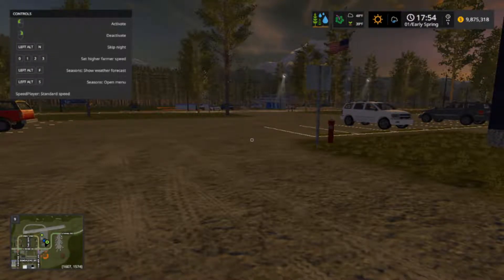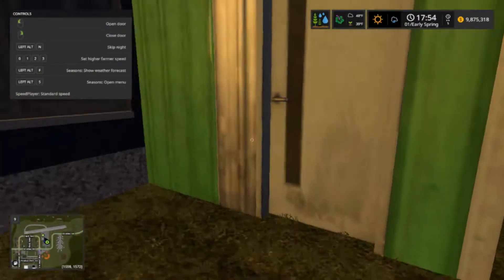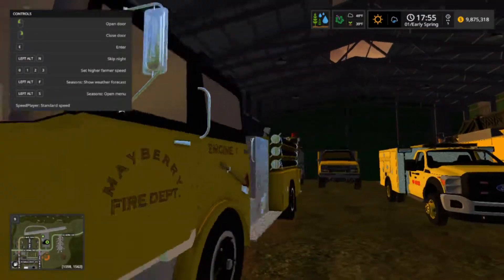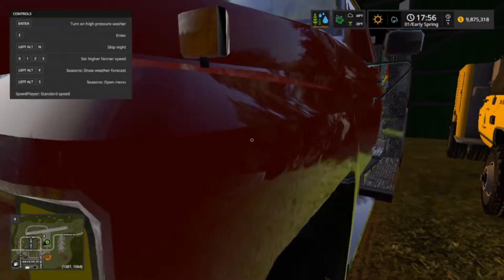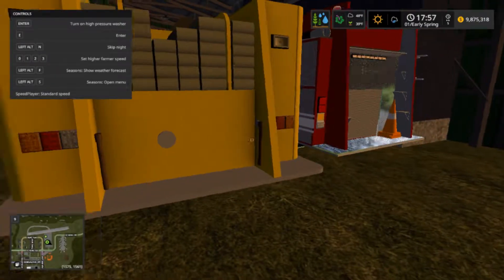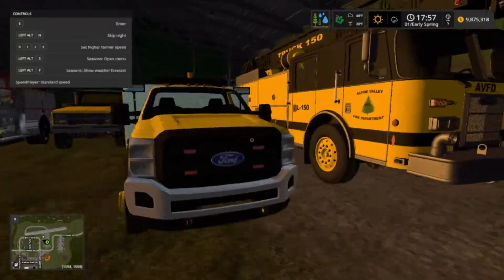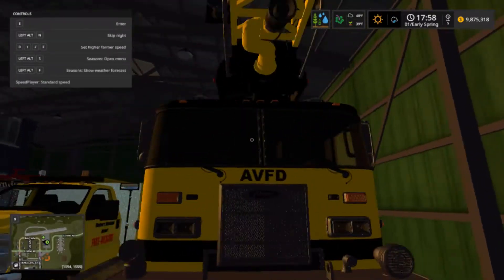Welcome back to another video. Today we're doing an update on the fire and EMS stuff. This is Station 1. Inside we've got the old Mac engine one — we're never getting rid of this. We've got a reserve engine one one back here, engine one two, which is a spare we don't really use unless engine one is already on a call and a house fire pops up. We've also got our brush unit, and our rescue — it's the airport rescue but it's a small one.